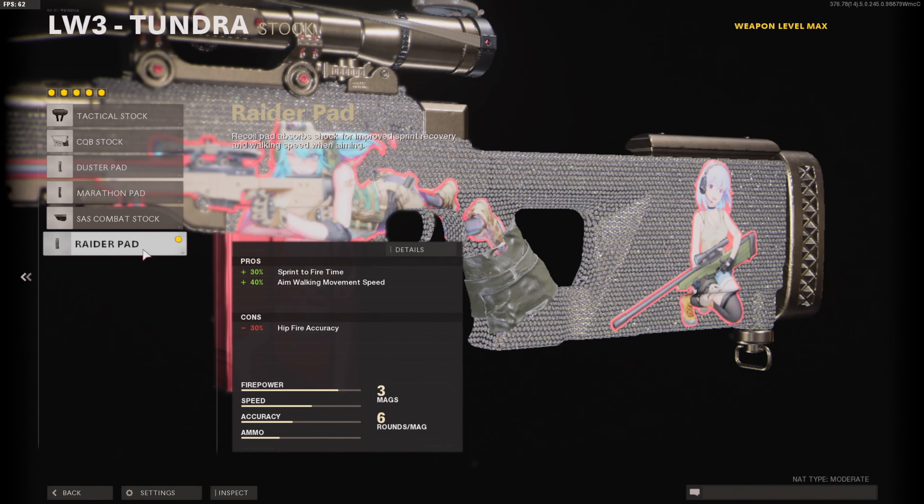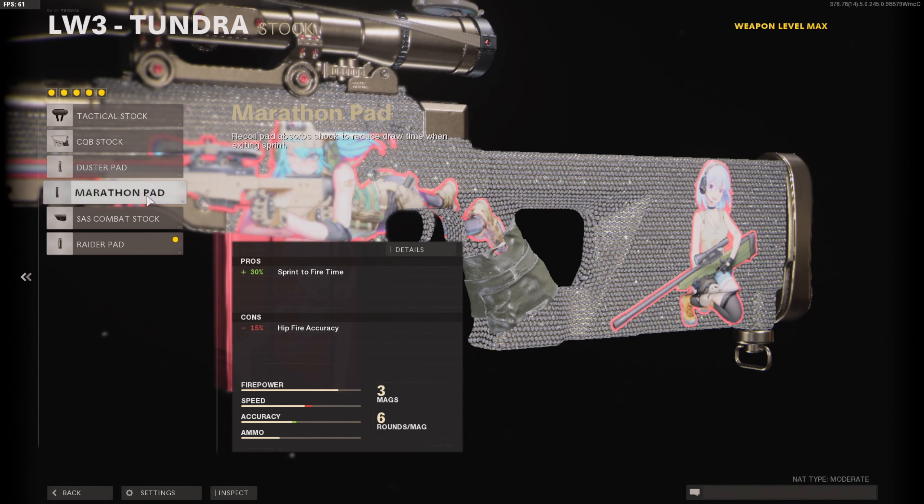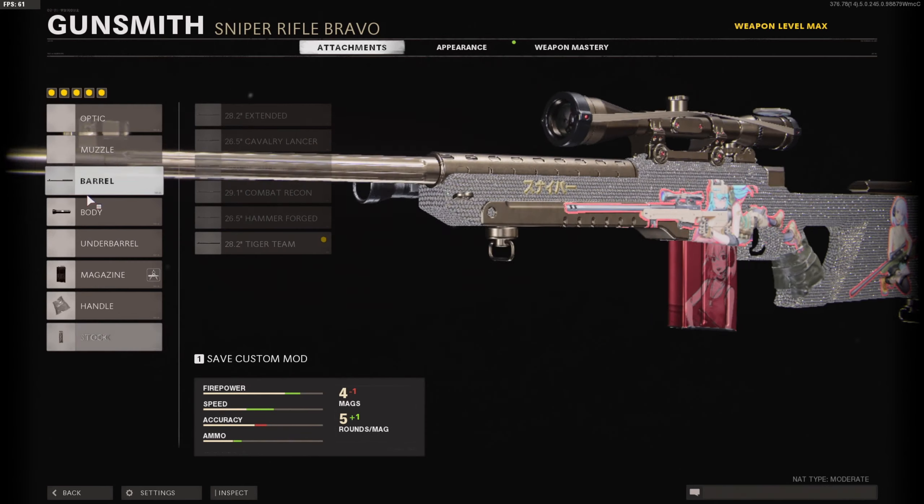For the stock, there are two options: Raider Pad and Marathon Pad. Both are really good. Raider Pad gives you sprint-to-fire time plus 30 and aim walking movement speed plus 40, but minus 30 hip fire accuracy. Marathon Pad gives you 30% sprint-to-fire time with only a 15% hip fire accuracy decrease. Either one works — play both and use whichever you think is best.